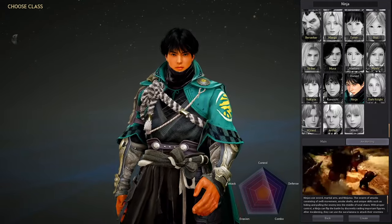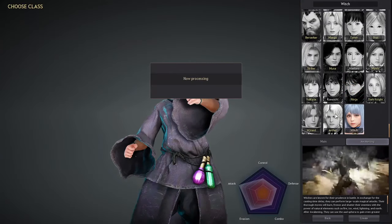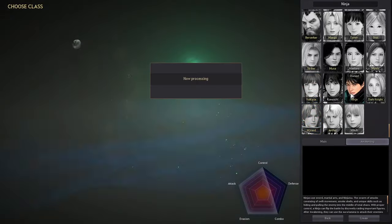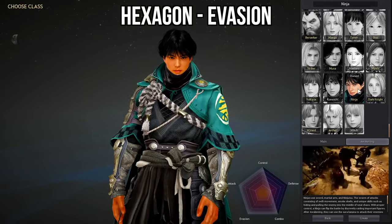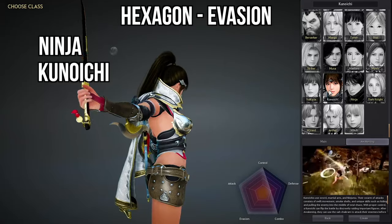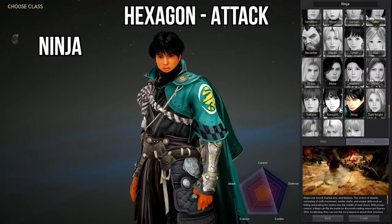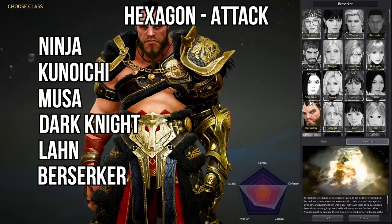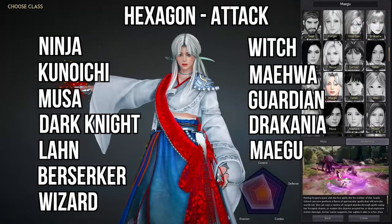So for this next category, this is only going off the Hexagon at the start. When you click around on these classes, you'll notice that this Hexagon changes quite a bit, and this is just focusing on one of the five groups for the Hexagon. The classes with the best evasion according to the Hexagon are the Ninja, Kunoichi, and the Ranger. And the classes with the best attack are also the Ninja, the Kunoichi, the Musa, Dark Knight, Lahn, Berserker, the Wizard, Witch, Maewa, Guardian, Dracania, and the Megu.